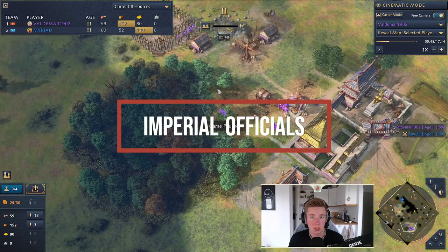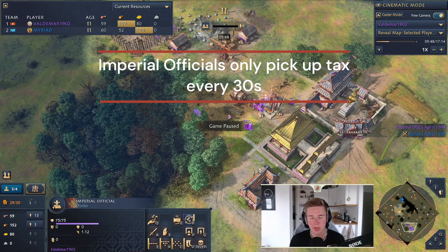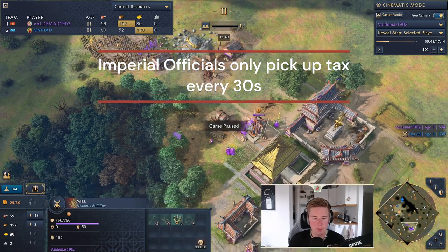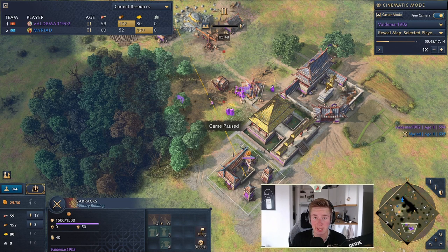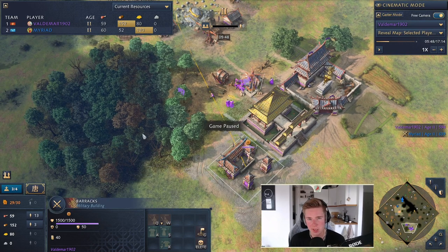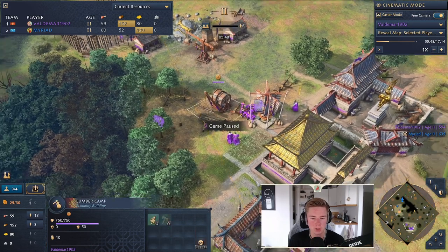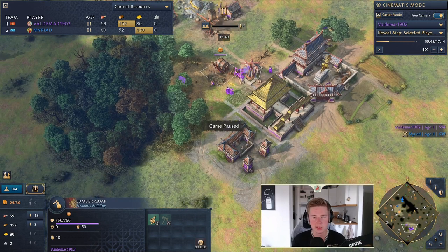The imperial officials will be collecting all of your taxes, and that's why you always want to have an imperial official free to roam around and gather all those taxes. Imperial officials can also supervise — they supervise drop-off points and production buildings or technology buildings like the blacksmith or university. If you are supervising a barracks, keep in mind you're not gaining extra resources. That's why we prefer to put them on drop-off points like lumber camps, because you gain extra wood which you can use to make more production buildings.